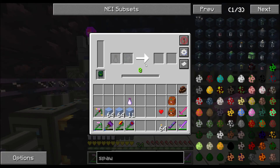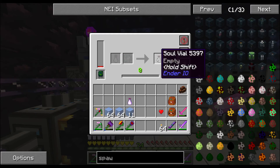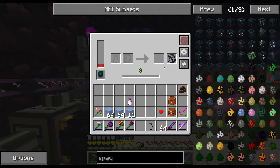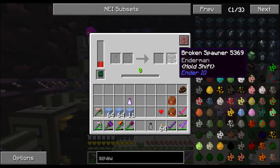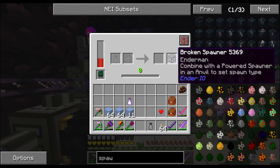Hello everybody, welcome back to another episode of FrankenCraft 2. As you can see, we've got 97%, 98% progression, almost done. But look at this - an enderman spawner!